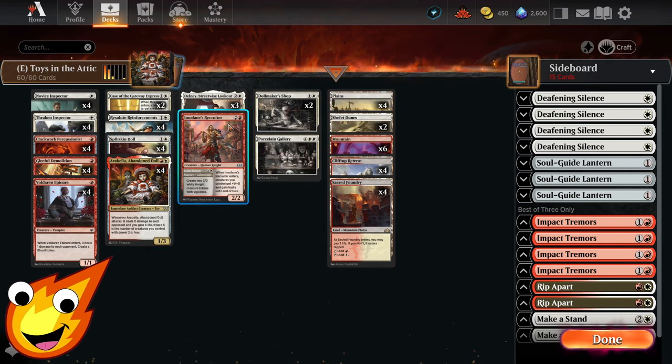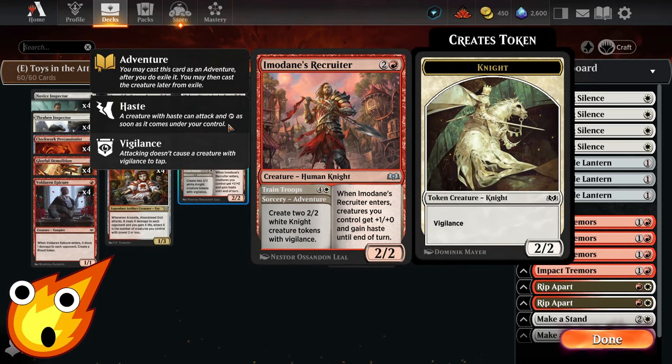In the 3-drop slot, you'll have a single copy of Immodane's Recruiter — a great way to finish off your opponent if you need all of your toys and other creatures to go wide, get a little extra pump, and give them haste. You can also play the adventure side to give yourself two 2-2 Knights with Vigilance.